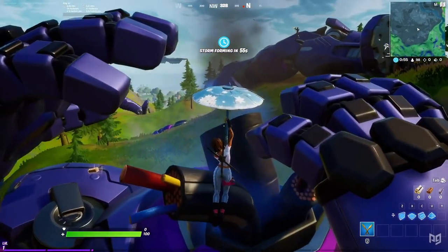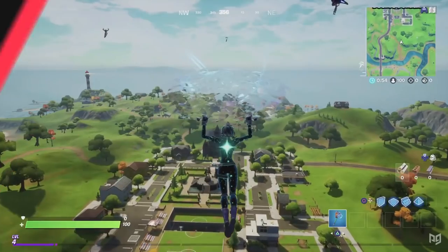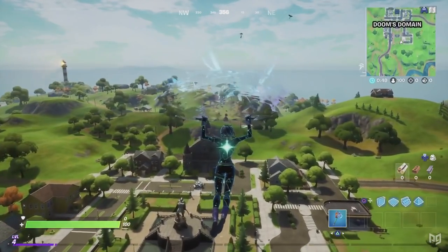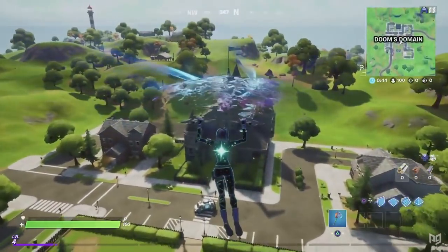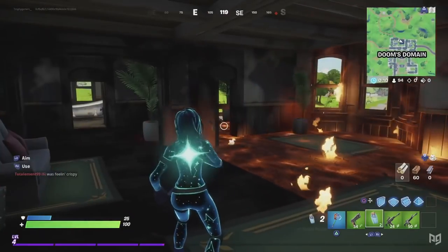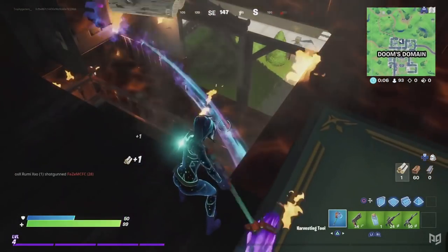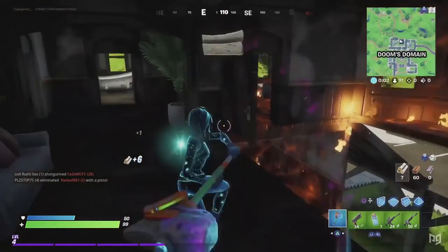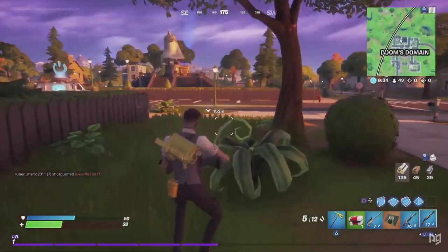If you need to rotate out of the area quickly, jump onto a Sentinel hand to be launched sky high. Finally, there's the biggest change on the map. Pleasant Park is no more — or, maybe saying that is a little bit dramatic, because the actual changes to the location aren't that extensive. It's basically just Pleasant Park, with the worst building taken away and transformed into Doom's Lair, as well as a new statue of Doctor Doom placed in the centre of the town.